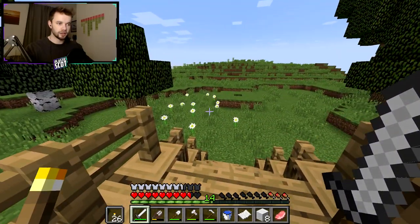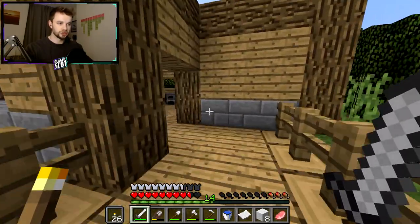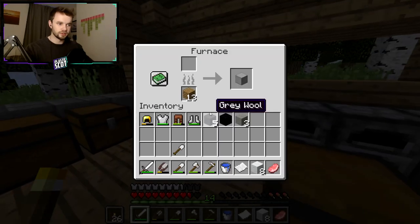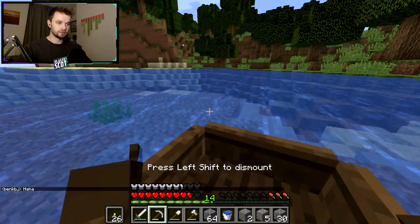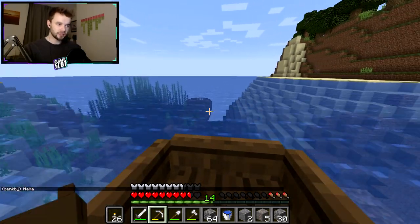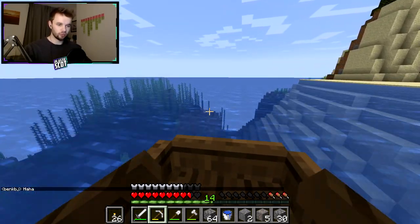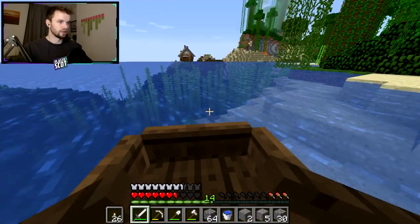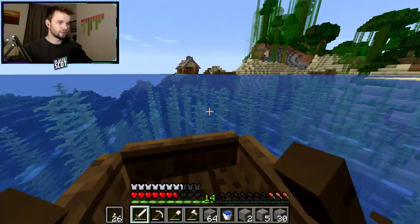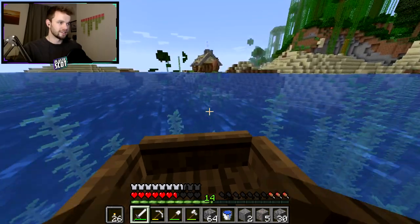We're now going to head over and try and meet Deuteronator, and hopefully he has some food — I did give him some food at some point so hopefully he can return the favour. I really like the colour of this boat. We'll hop in here and go directly south, and I think we should just land on Deuteronator's coast. That is the houseboat of Deuteronator — isn't she a beauty?